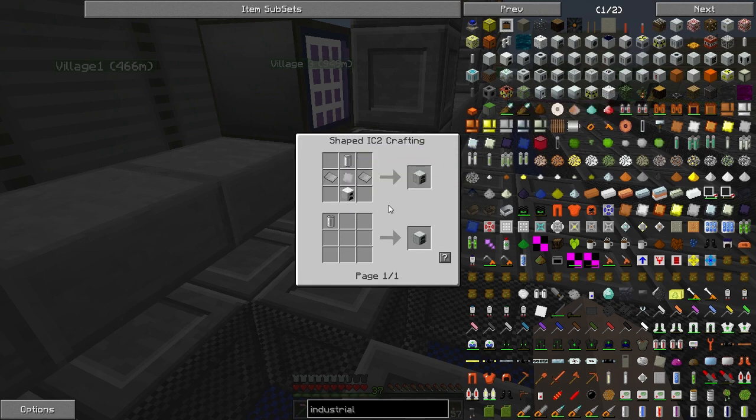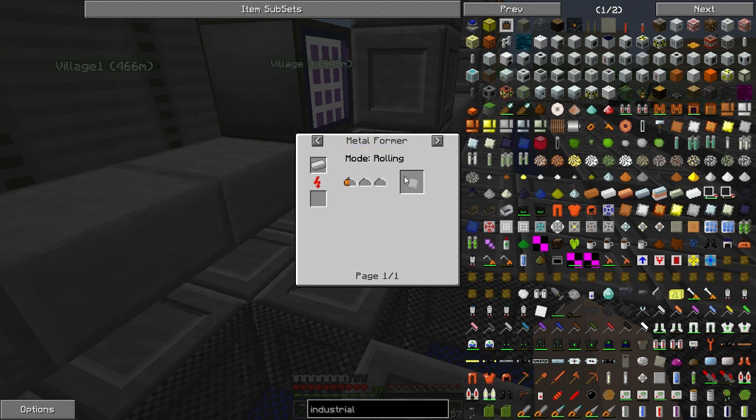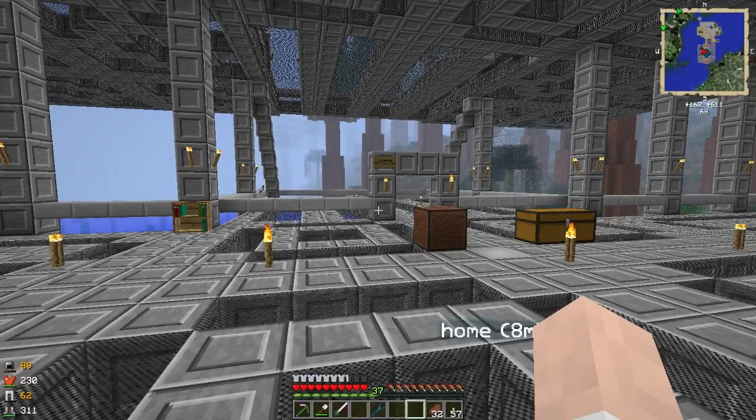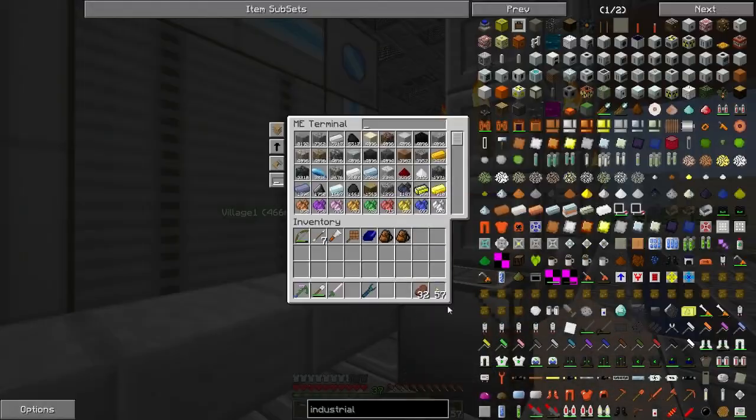The generator is just going to allow us to process our ores, or process coal into IC2 energy. We are going to need one of these forge hammers by the looks of it to get started. The other way to make this is with the metal former in rolling mode. That's really what we're going to be looking to get up and running today - a system where we can automate the crafting of iron plates and cables. So first of all, let's get one of those hammers.